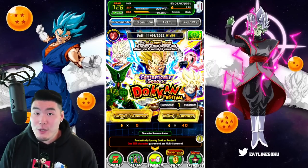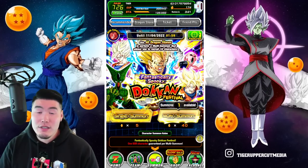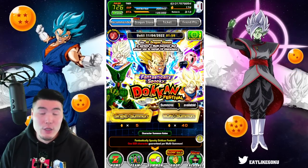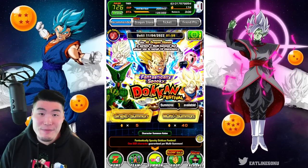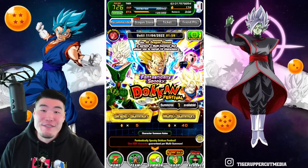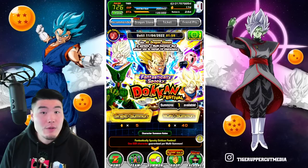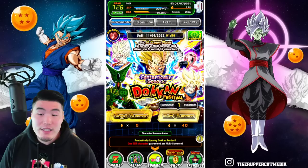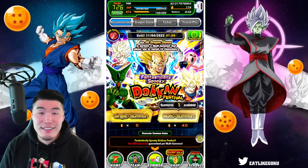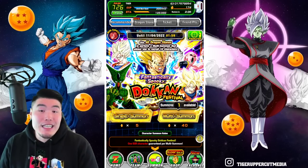If you guys want those Gammas at all, you don't have to wait very long — you've got a week to save. And if you want to have a good amount of stones for them, then you don't really want to be spending stones on a banner like this with a lot of good units but no new units. We also have the Dragon Ball Heroes collab coming soon with all new Heroes units in November, LR Trunks and Vegeta, LR Golden Frieza, LR Merge Zamasu, and a bunch of great units most likely coming before the end of the year.